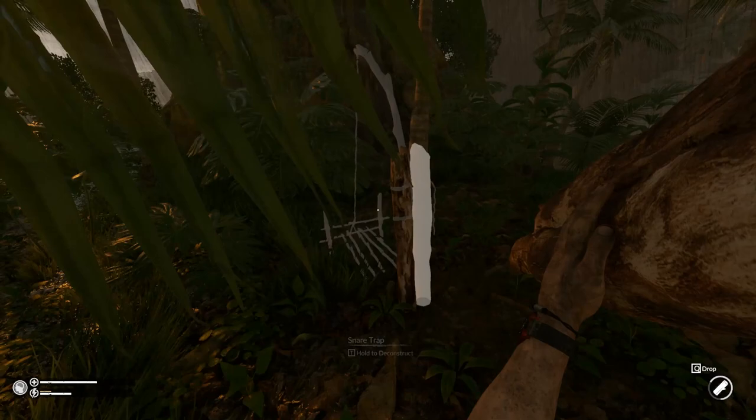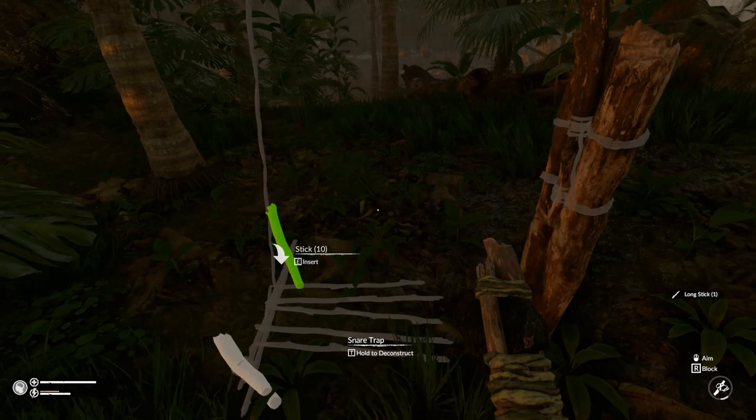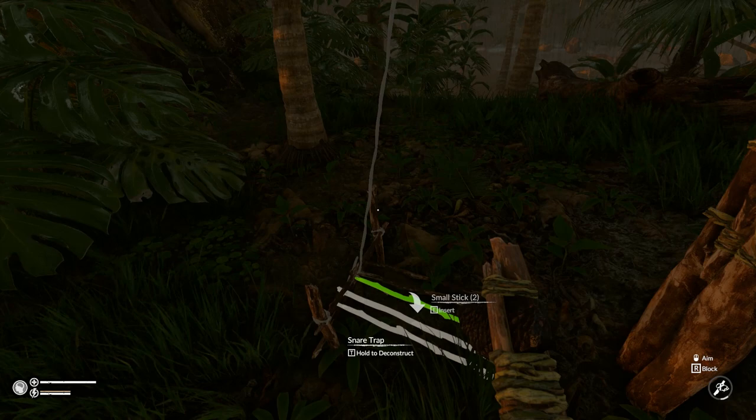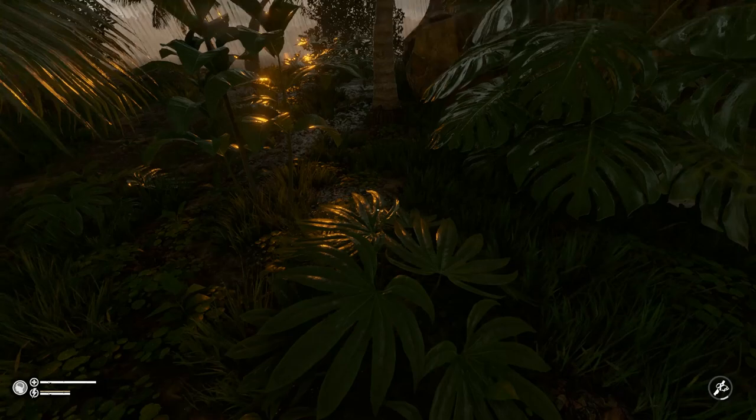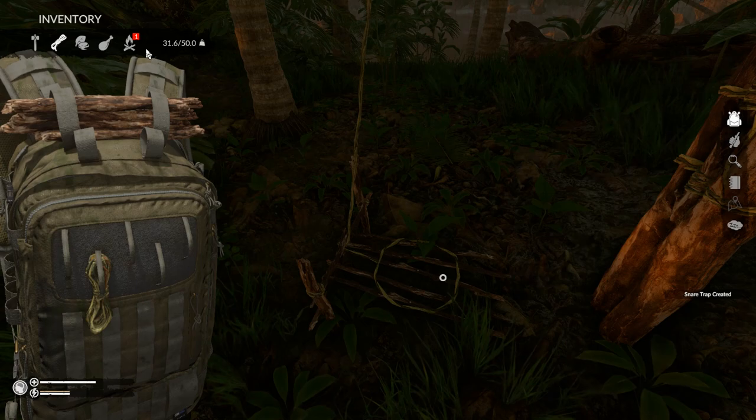There we go. We need a long stick - good, we get some long sticks. Stick, stick, rope, rope, stick, stick, stick, stick, stick. I need one small stick - you can harvest big sticks into small sticks in case you didn't know. Rope, small stick, rope. Now you said to bait it with larva.